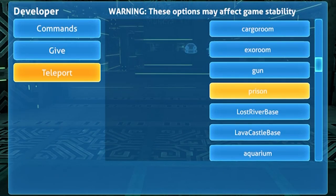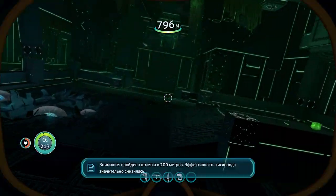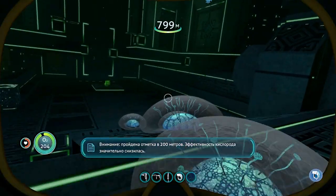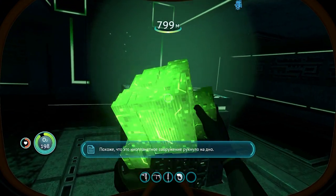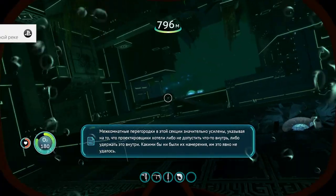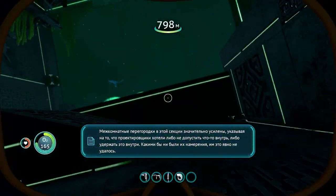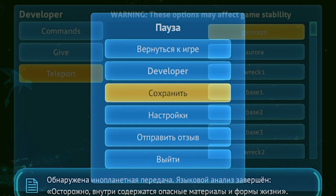Продолжаем путешествие телепортом на Lost River Base. Опять пауза. После загрузки перед вами окажется проход приличных размеров — нам туда и налево. Там окажется пьедестал с ионным кубом, после подъёма которого дают трофейчик. По пути ещё один куб нашёл — ну а что, всё в хату. Сохраняем игру.